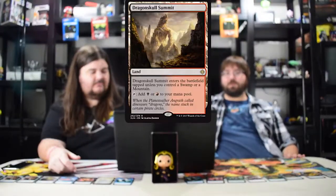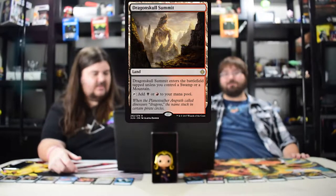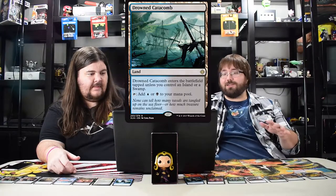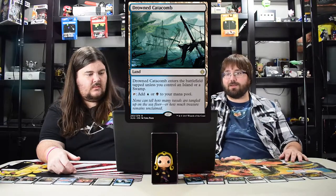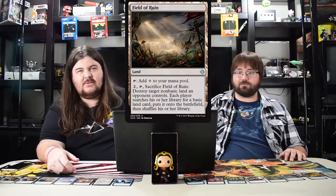Now we're going to venture into the lands and be done real quick — most of you know what the lands are. Most of them are reprints. Starting with Dragon Skull Summit — the red black buddy land, a mountain shaped as a dinosaur. Comes into play untapped as long as you control a swamp or mountain. Drowned Catacomb has the bunch of fire ships buddy land art. Next: Field of Ruin, which is like a better Ghost Quarter.